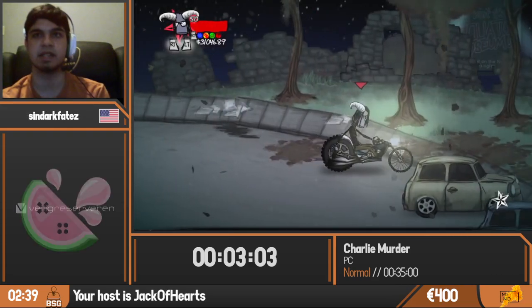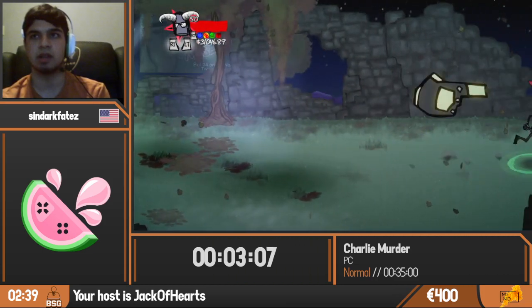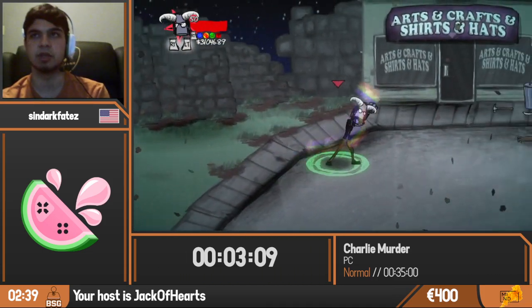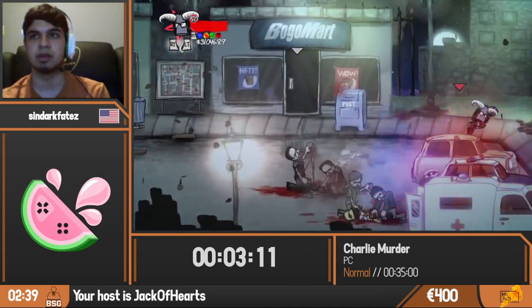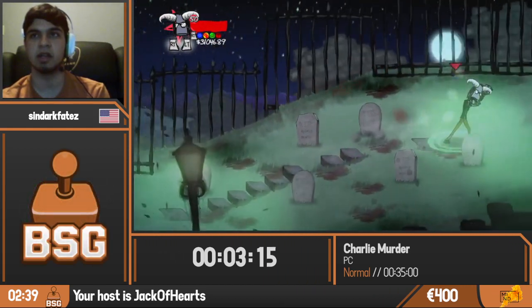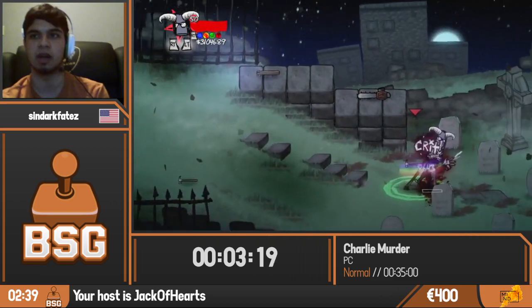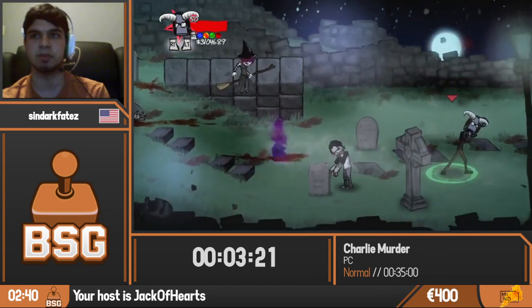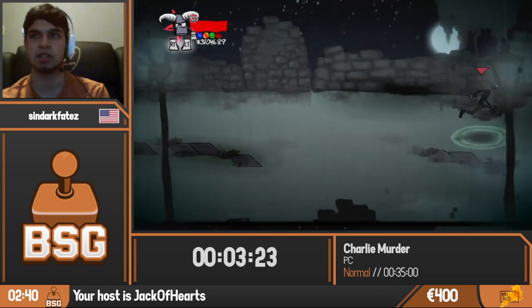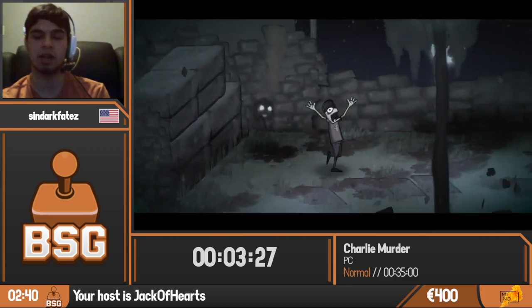Our next section is going to be going through a cemetery. Not a lot to talk about — we're simply just moving through. For the cemetery there's not going to be a lot of forced fights; we're simply going to be blasting through a lot of this. We do a very optimal jump right there.